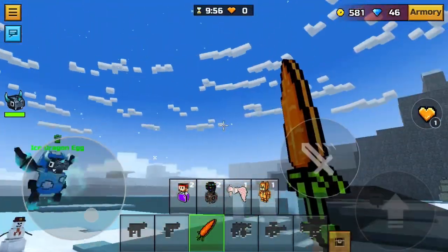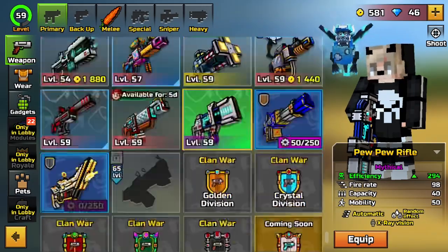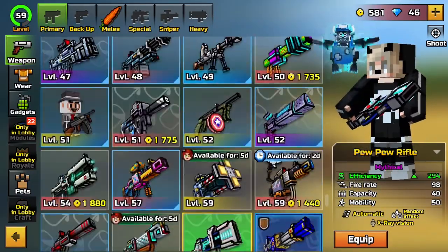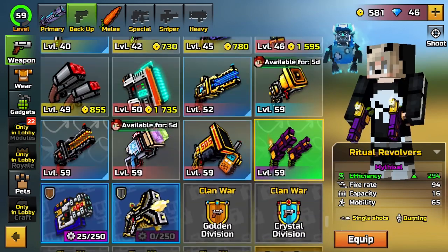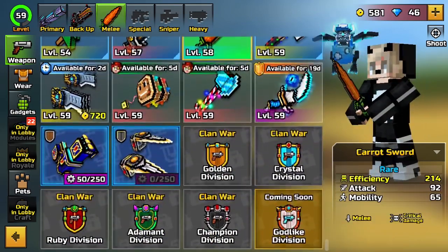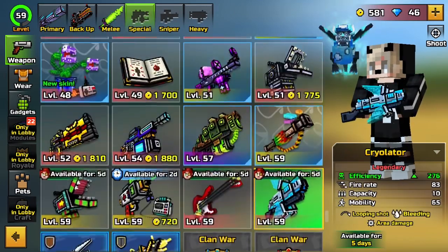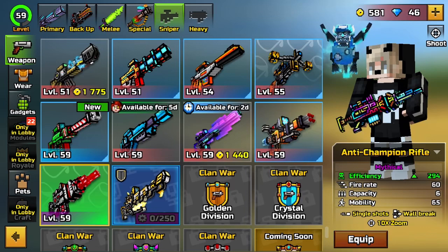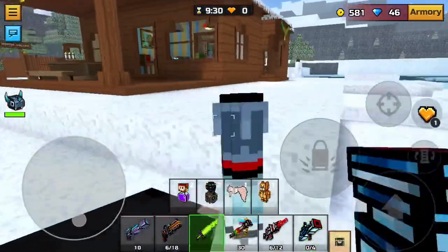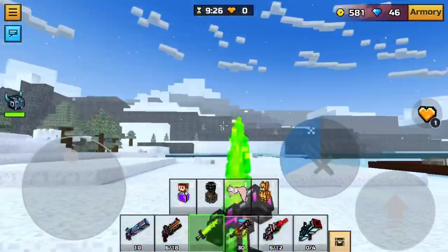There you go — you have your carrot sword, but now you can equip any weapon you want here. I'll choose my weapons from my loadout. I'm equipping every weapon now. And there you go guys, this is how you get weapons in sandbox.